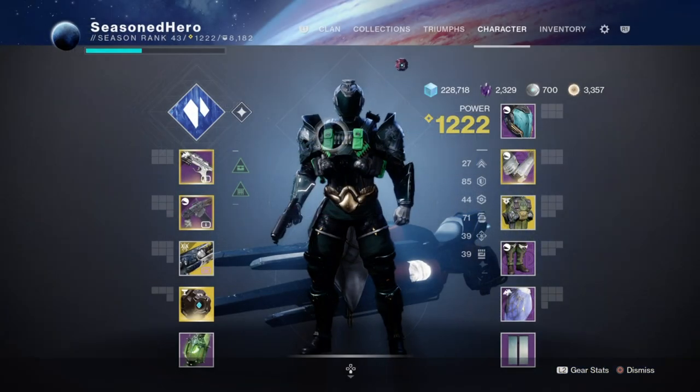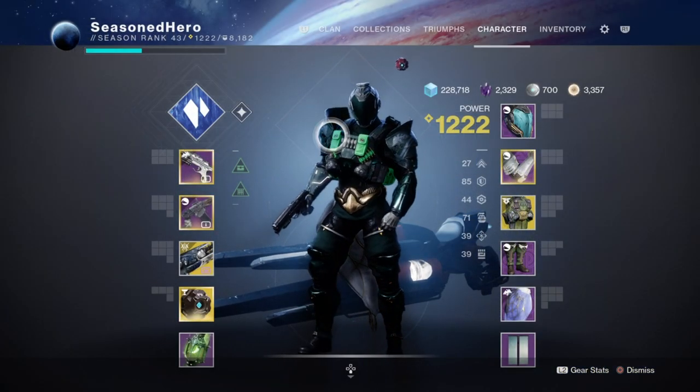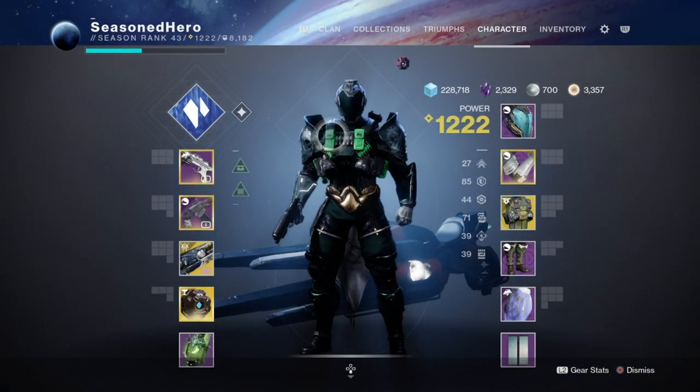For weapons, you're going to need the Demolitionist or the Wellspring perk to cover the grenade regen while using the aspect and fragments — ideally this can be done however you like. Heavy will need to be Salvation's Grip so we can keep our fragment buff going as much as we can, although this can be switched out depending on the content and boss you're facing.